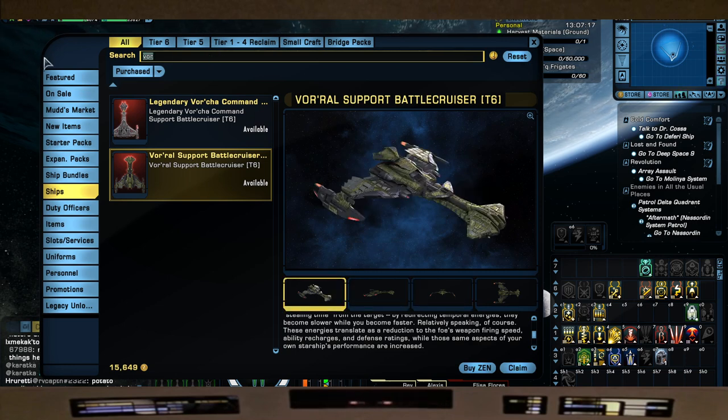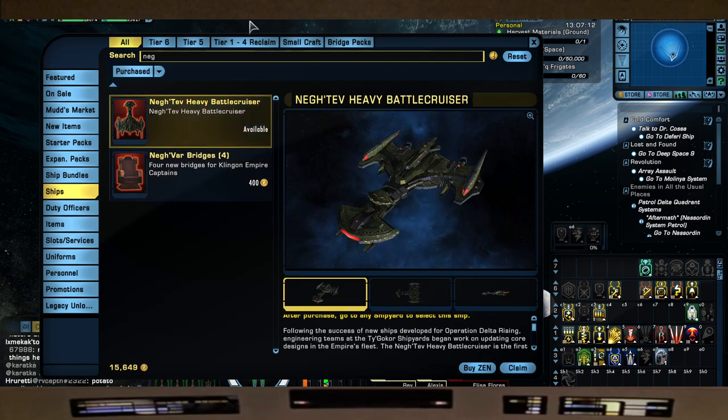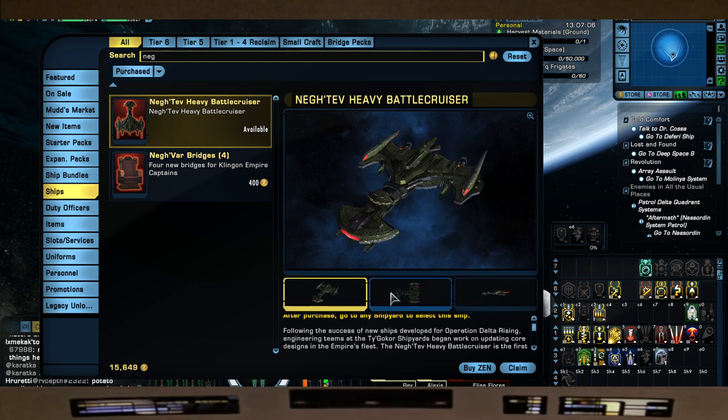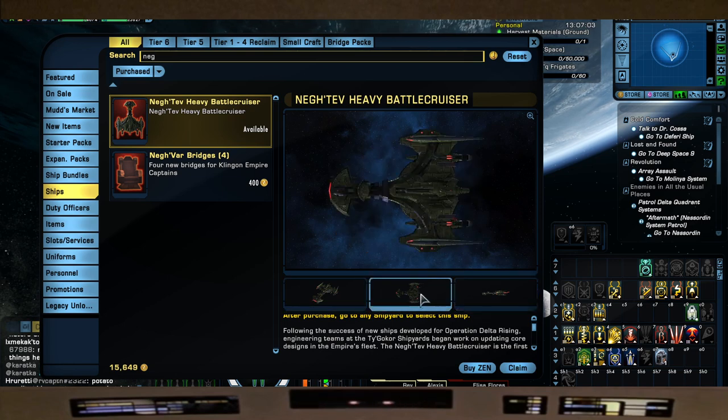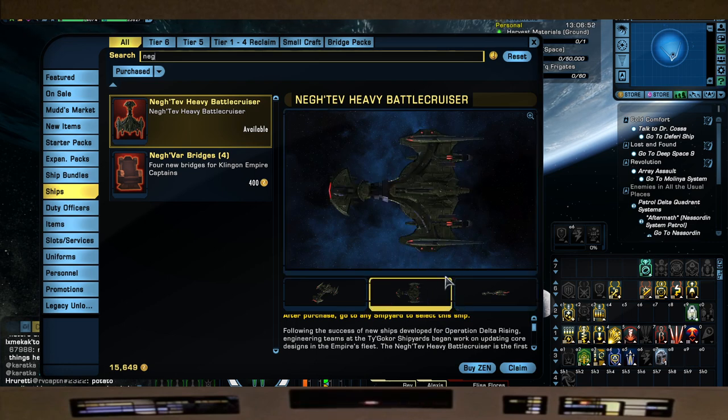Next we'll go with the Neg'Tev. This upgraded T6 skin is really good - I like it a lot. It almost makes it more compact, kind of squats the profile and makes it sleeker. If I were to use this ship, I wouldn't mind using this skin even though I tend to prefer original skins like the Neg'Var. I've actually used this ship and I do own it.